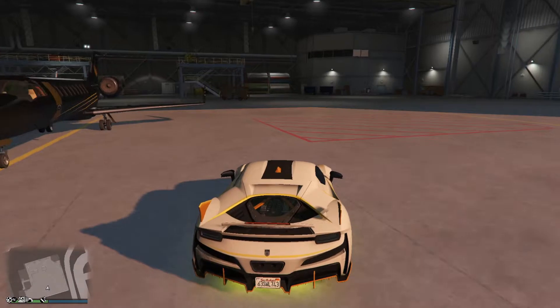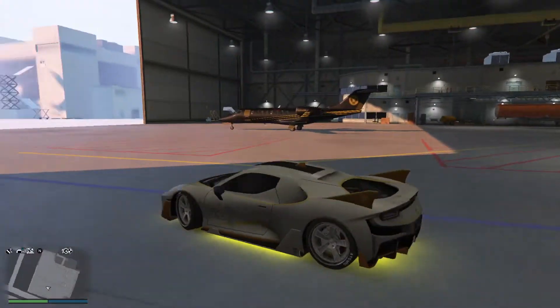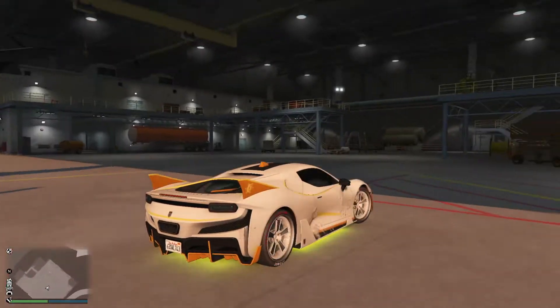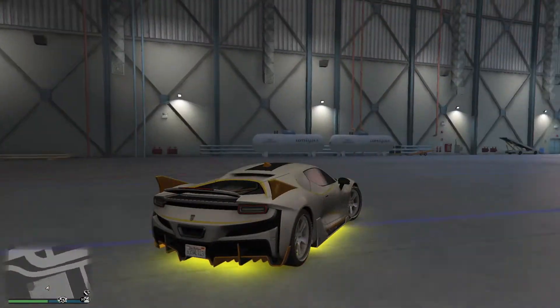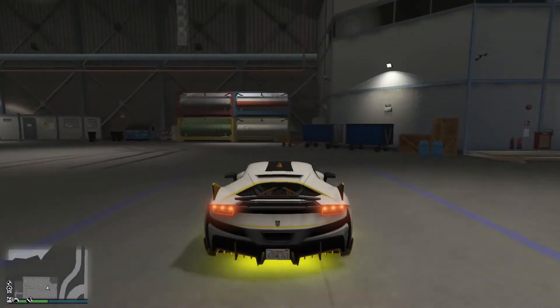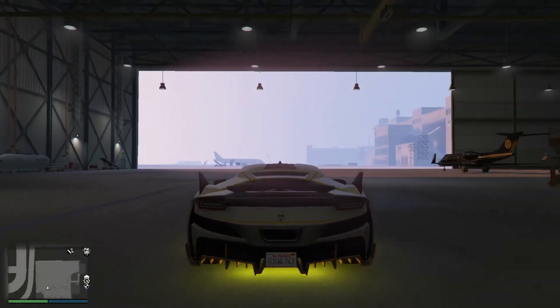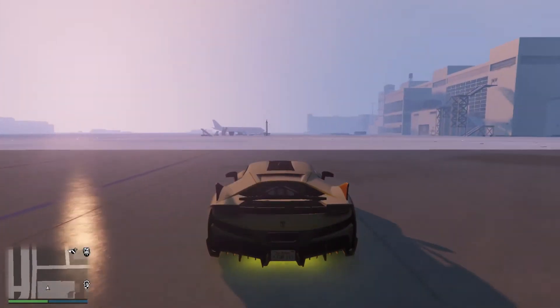Now let's take a look at the Itali RSX's handling. Because it is snowing outside currently in GTA, I did this inside a hangar at LSIA. It has a nice turn radius that makes it competitive with other cars in its class. The brakes are decent, but they do take a moment to bring the car to a full stop. As for acceleration, it accelerates quite quickly, which helps it take turns without losing much speed.